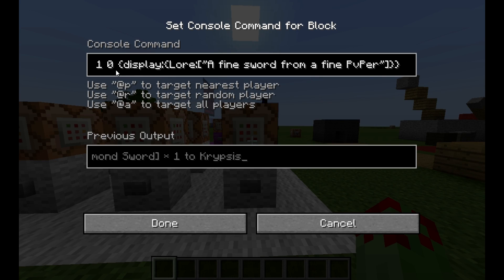Now for the lore: give nearest player a diamond sword, 1, 0, like before, display like before, but in between the curly brackets we've got lore, colon, square bracket. And this is where you're going to put your lore — so that's a quotation mark, and then you put a segment of lore in there, and then the square bracket and curly brackets.